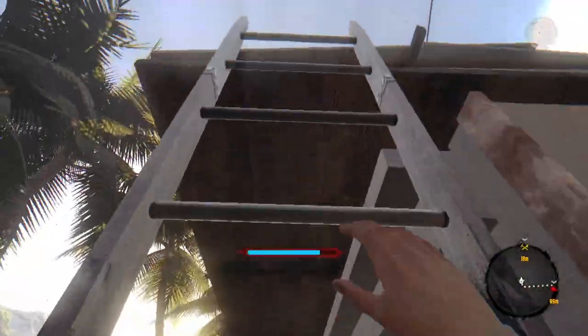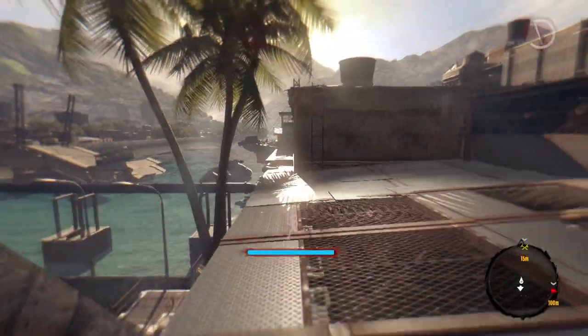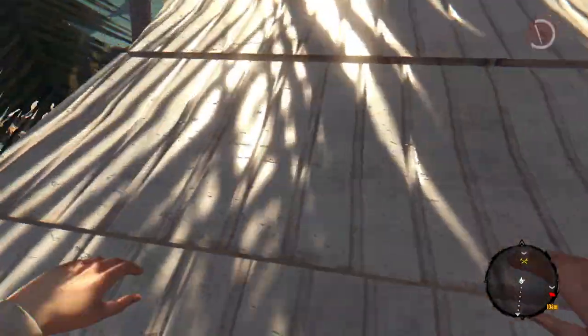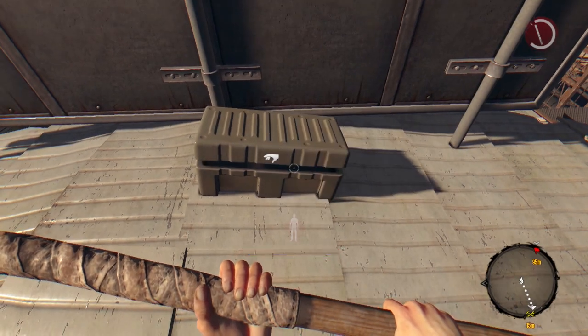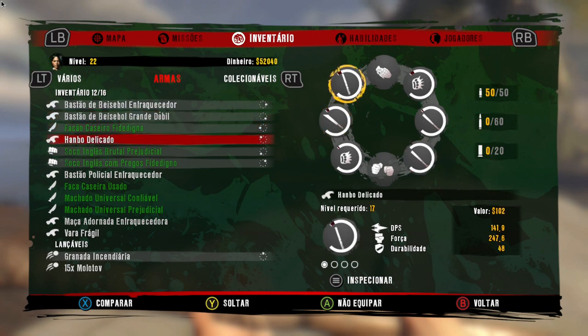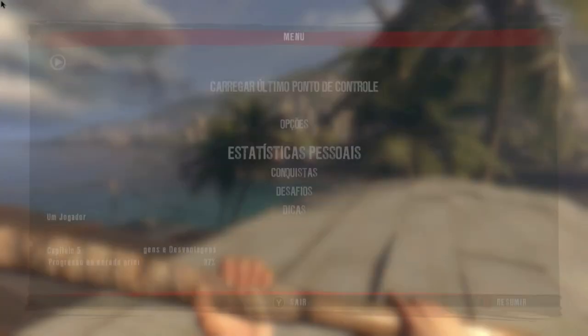Eu pulo para poder já agarrar aqui na metade da escada. Mais uma arma de nível branco. Agora estou com doze armas no meu inventário. Tenho o máximo de espaço: dezesseis — no caso, mais quatro disponíveis, um total de dezesseis espaços. Agora vou sair de novo e retornar mais uma vez para a partida.